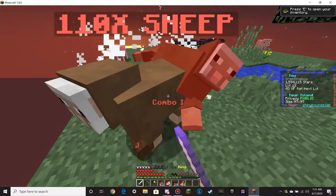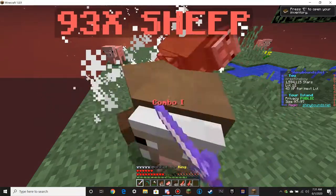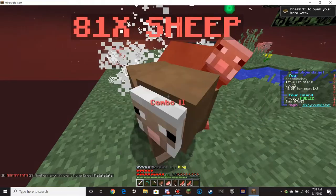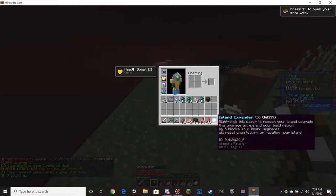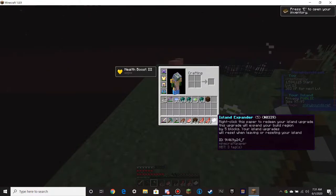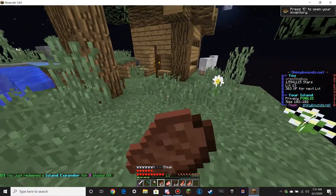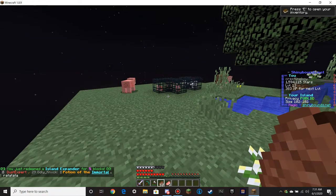Let's kill all these sheep. Die, die, die. Oh, my sword's about to break too. That's not good, but it's fine. What do we get? We got an island expander — right, click to redeem your island upgrade. This upgrade will expand your build region by 5 blocks. Your island upgrades will reset when leaving or resetting your island. Boom, GG — you just redeemed an island expander. Size is now 102 by 102. That's dope.